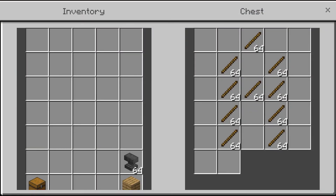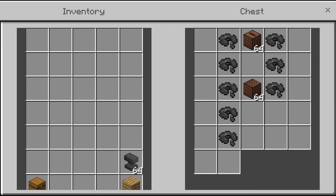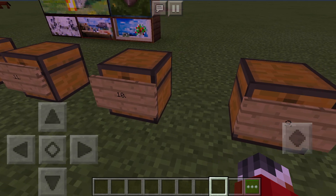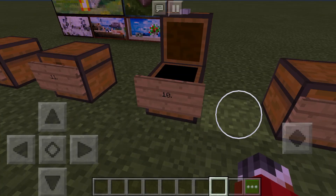Number 11 is sticks. They're sticks — what else can I say? They're pretty cool. At number 10 we have all the music stuff, which basically includes the jukebox, the note block, and all the music discs. I don't really listen to Minecraft music that much but it's really soothing sometimes. Especially this disc — this disc is the best disc.